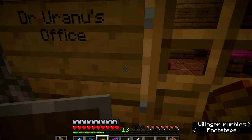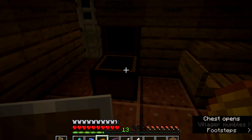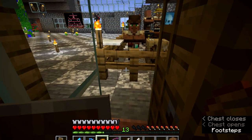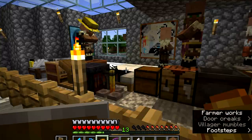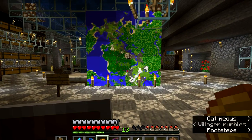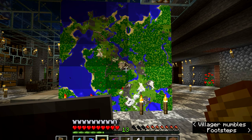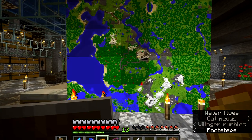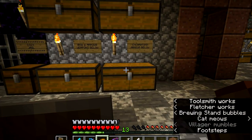We have the Doctor's office, a place for prisoners' belongings, and a little villager area where we can trade. This is quite nice - it's a map of some of the realm, made by Heyshe, sorry Queen Heyshe.